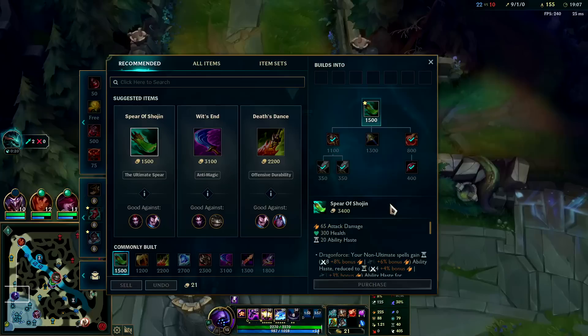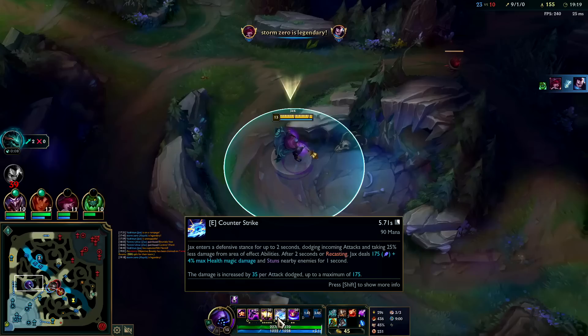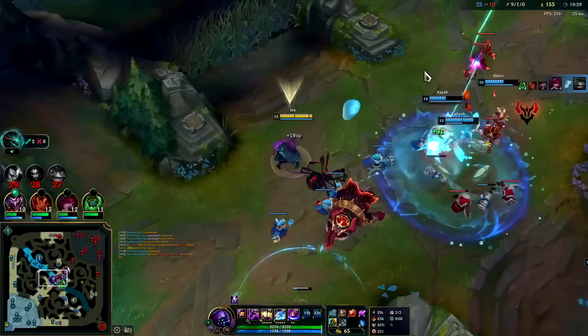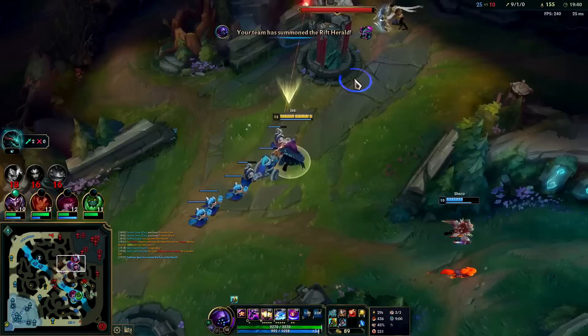If you rush Shojin first item it gives you 40 ability haste total — outrageous. If you get it later in the game when you already have AD, it would be giving you somewhere around 50 to 60 total which is a lot. You get to jump spam, W spam, E spam. E means you don't take any damage from auto attacks or auto-targeted abilities, and it also makes you take reduced damage from AOE abilities like Cassiopeia Q, Cassar, Annie Tibbers, Lissandra W — any ability that does AOE damage.